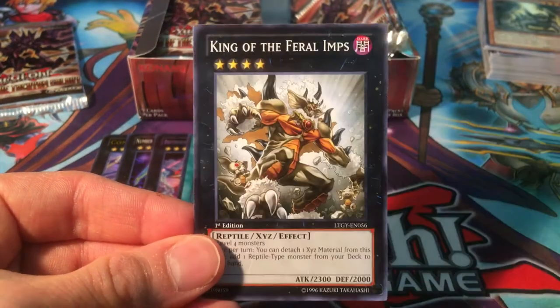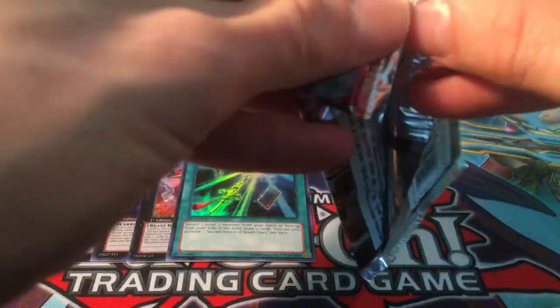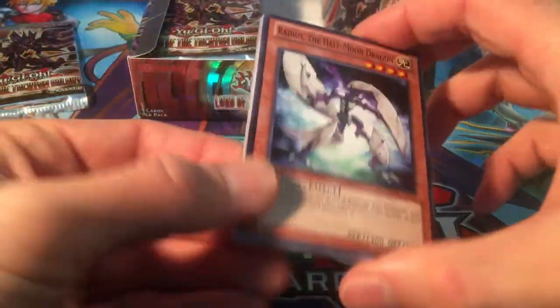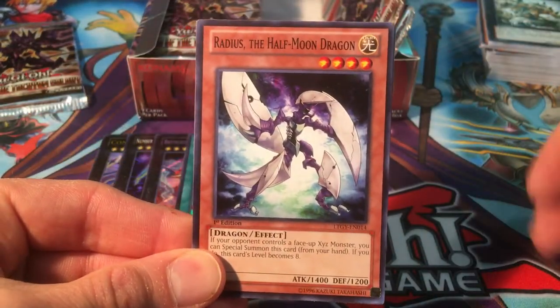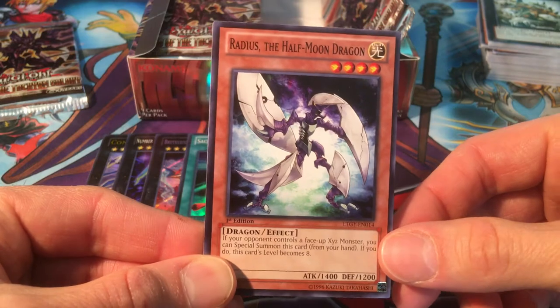Xyz Block, Battlin' Boxer Glass Jaw, King of the Feral Imps. It's so weird — every time I look up deck profiles, I never see Sacred Sword of Seven Stars pop up, even in Dark Magician deck profiles. I just don't understand — I think the card is really good, and then someone says 'nope, too slow.' It's always Pot of Extravagance or Pot of Desires — always better to see those than situational cards like this. I think it might be fun to play though.